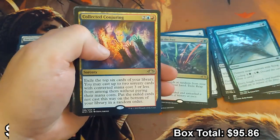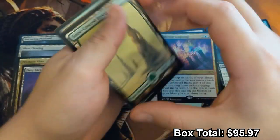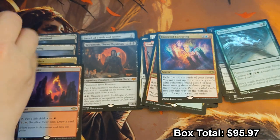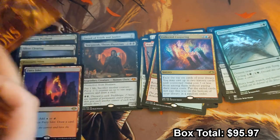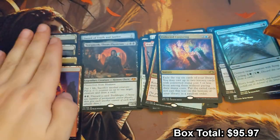Collected Conjuring — another card that sees play in Penny Dreadful, in a five-color Pox deck originally piloted by Caleb Gannon. He makes great content — highly recommend. Moving on to stack number two. I'm superstitious, so we're going to end with a pack with Sarah on it at the bottom because she's the coolest planeswalker. Rin and Seri is neat but Sarah is cooler, and she's illustrated by my favorite artist Magali Villeneuve.